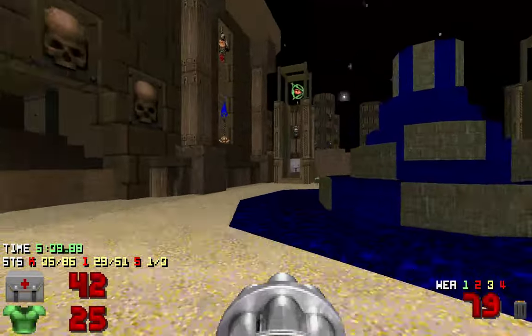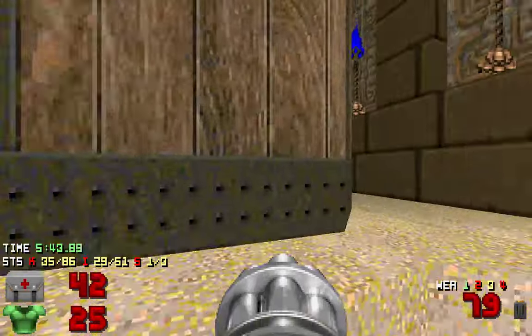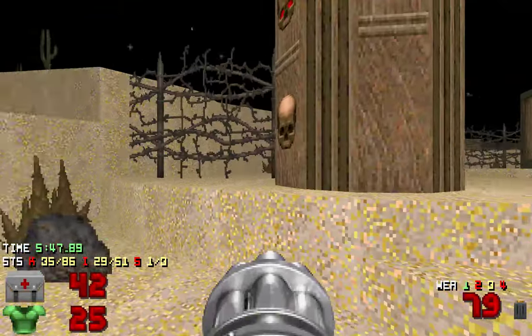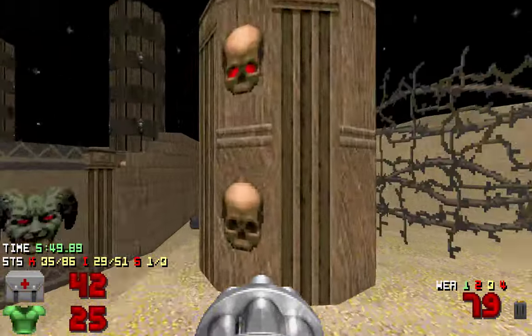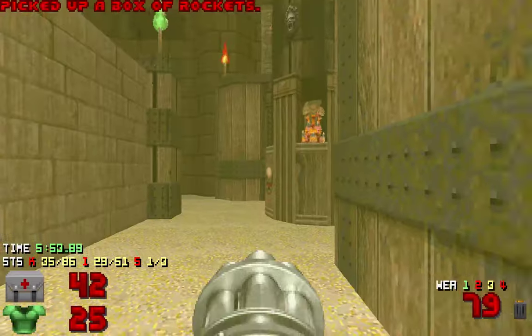That seems really bad because of the boom sign. Can Doom have mines in it? Maybe using a teleporter line trigger to kill you?